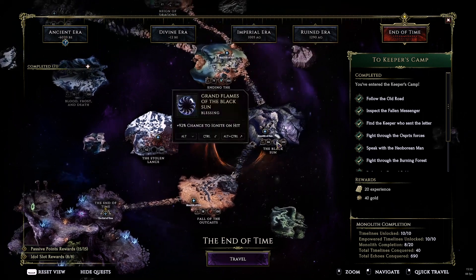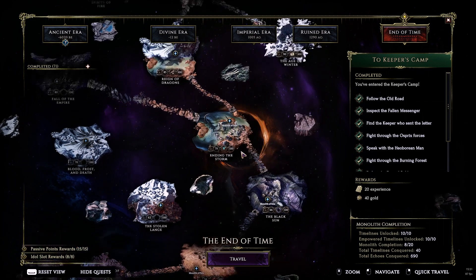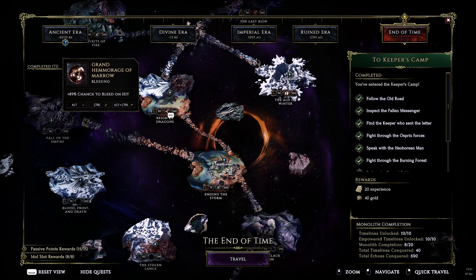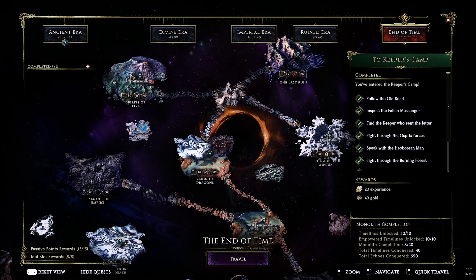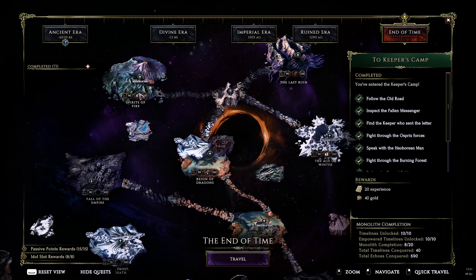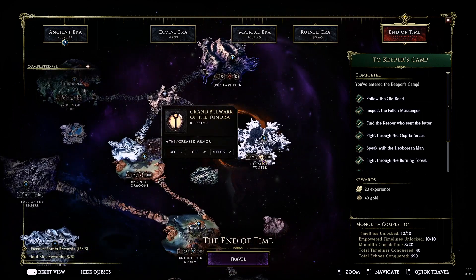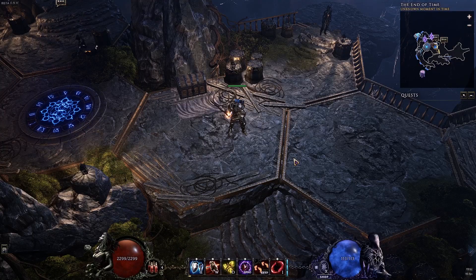For the Blessings, we're going to get Chance to Ignite on Hit from the Black Sun, Lightning Resistance from Ending the Storm to help cap our resistances, Chance to Bleed on Hit from the Reign of Dragons, and Armor while Channeling from Spirits of Fire. There is also a Fire Shred or Increased Fire Damage option if you want more offense. I do recommend the Armor while Channeling as it's a pretty insane amount of flat armor while channeling, which gets increased by all the increased armor on our passives and gear. After that, we're getting Increased Armor from Age of Winter for defense.